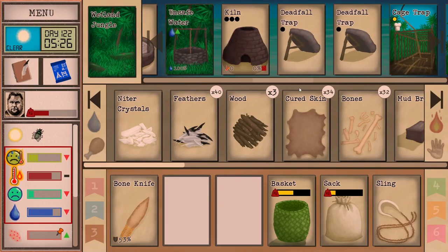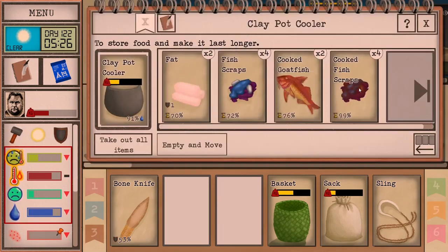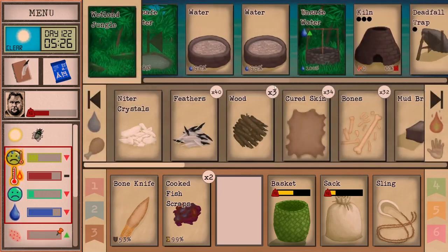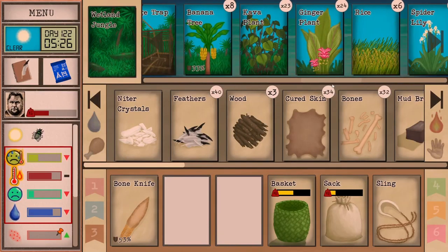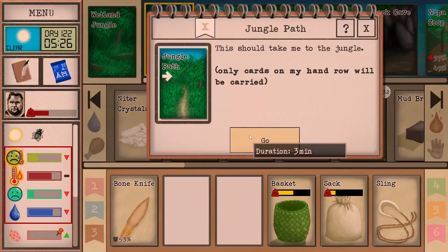Let's put some of the scraps into our traps too — getting our trapping skill up will increase the odds that we actually catch a macaque. We need to take down a tree.